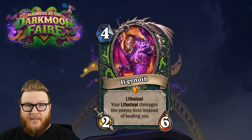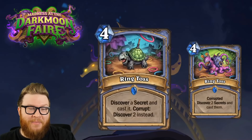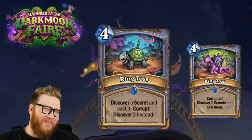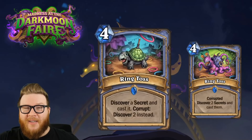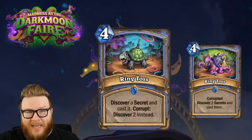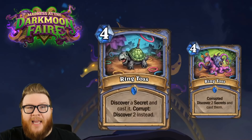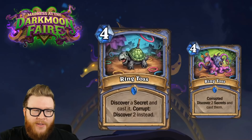Next up is Ring Toss for Mage - that corrupted artwork is hilarious. This is a four mana spell that lets you discover a secret and cast it. As a reminder, to corrupt a card it has to be in hand when you play a card of higher cost. Once corrupted, it will allow you to discover two secrets and cast them.